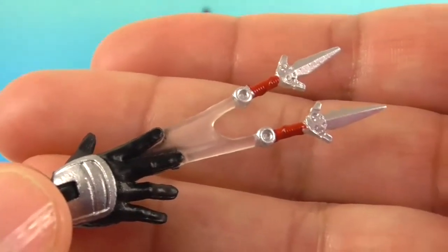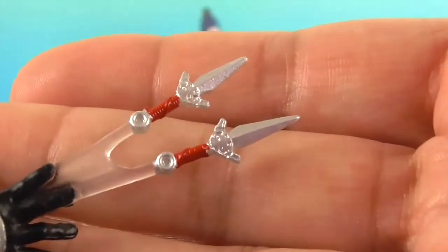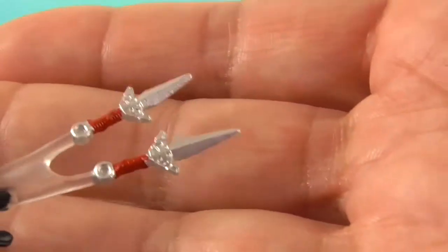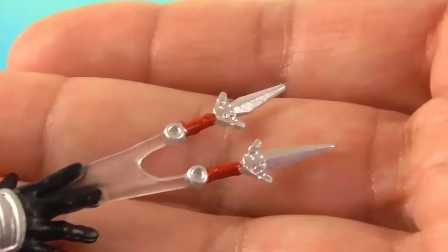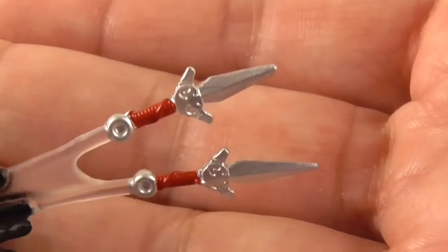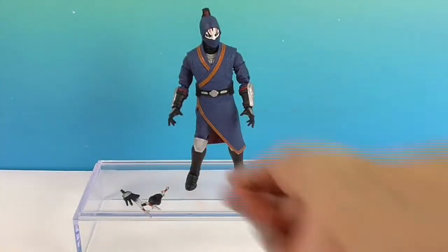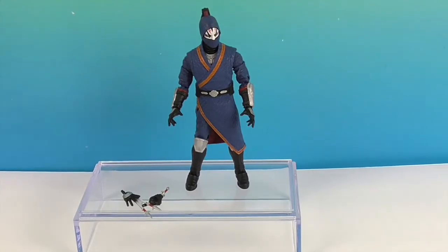Then we have two hands that have already come out, almost like they're shooting out of his fingers, but he's actually throwing two knives at once. They could be the same size as the other one. That's a pretty cool effect. Hasbro has really done some cool little effects like that.